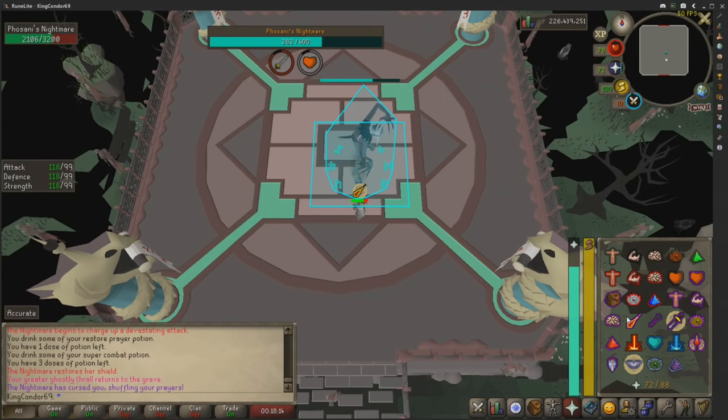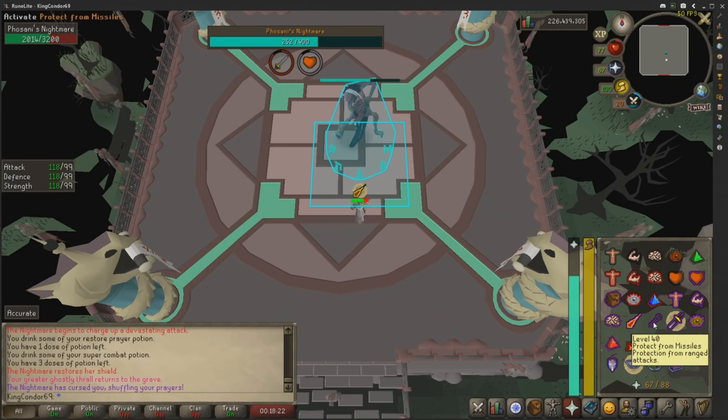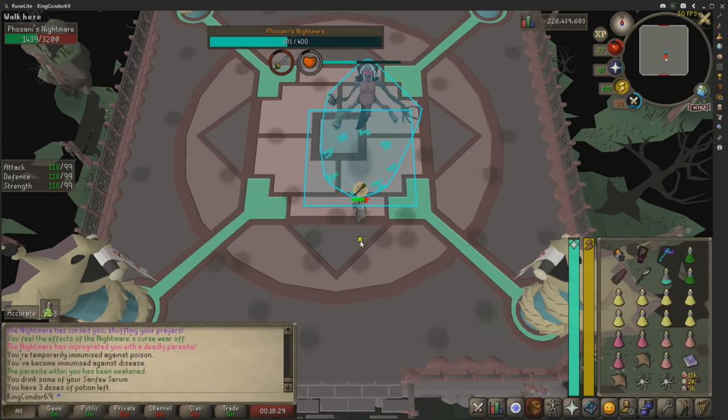She's used a spec where the prayers are switched around, just like the normal Nightmare. All that means is every prayer icon has moved one to the left — so melee is now mage, range is melee, and mage is range. It takes a little bit to get used to, but you'll be on top of it in no time.